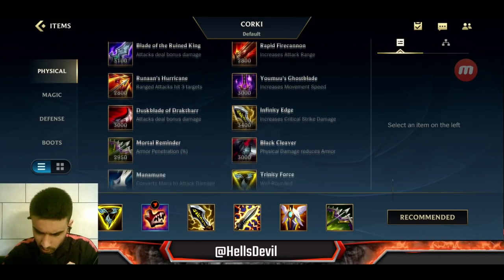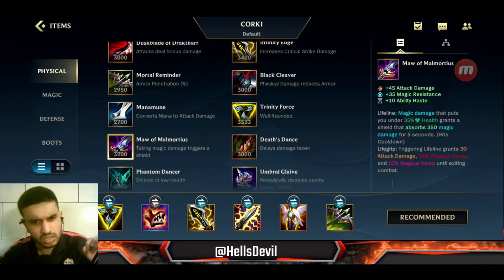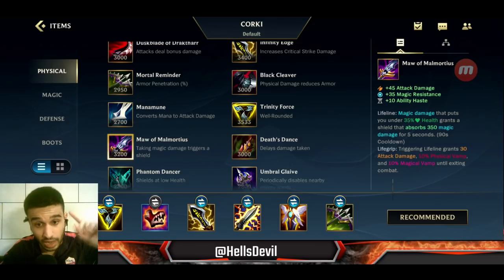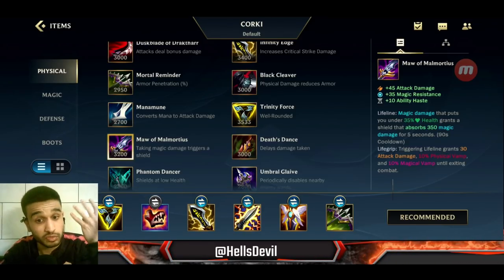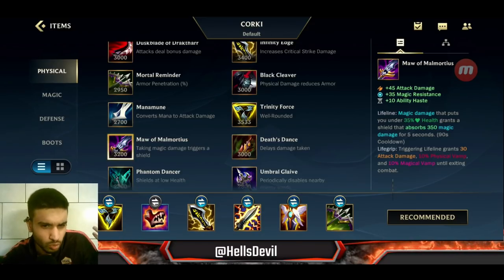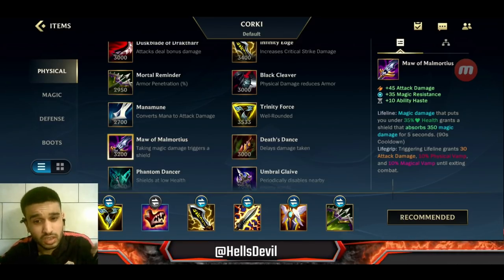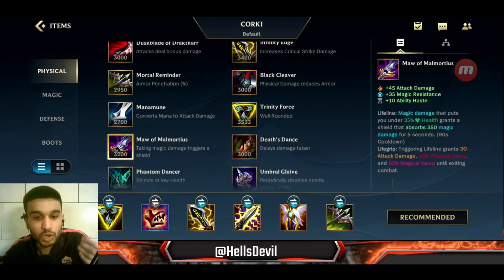You can also go for Maw of Malmortius. It's a very expensive and situational item — only build it if the enemies have a lot of ability power AND their ADC is doing badly. For example, if enemies have Jinx and four AP champions and Jinx is 0-3, she's not really doing anything — Maw is going to make you incredibly tanky against AP and be game-changing. Only build Maw if the enemy doesn't have attack damage, or if their AD champion is doing really badly.